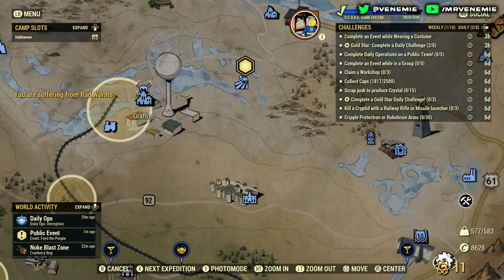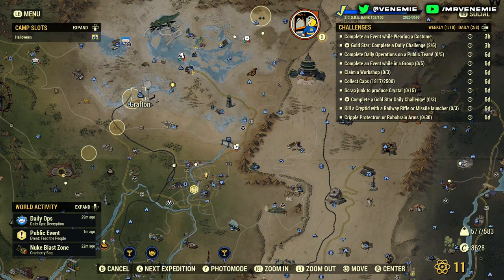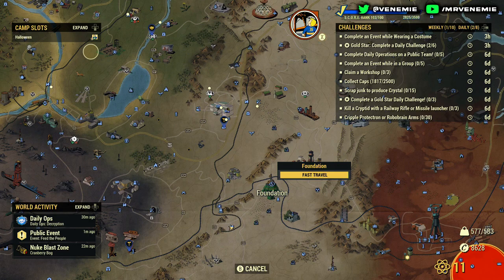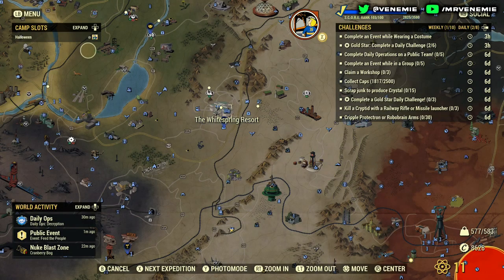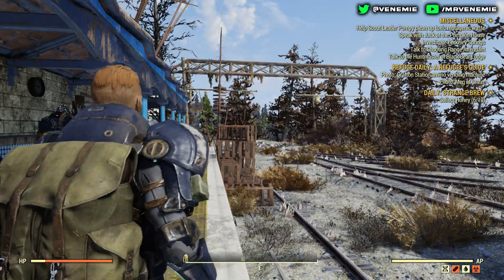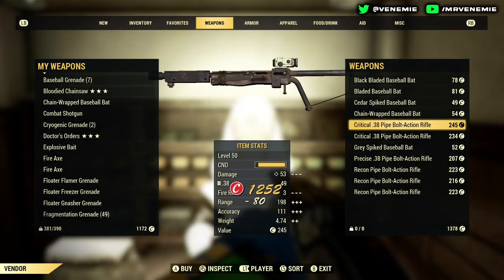Morgantown High School has three baseball bat spawns. The bar I'll mark with a marker also has a spawn. In Grafton you've also got a couple of spawns, but I predominantly only go to two: the vendor bot and the radiation shed. Any raider bot has a chance at spawning colored baseball bats. To maximize your chances you could go for the really long run — from RNG Station all the way to Foundation, then White Springs, Pleasant Valley, Morgantown, then Grafton — hitting up multiple spots. You are going to be burning through some caps doing it that way.